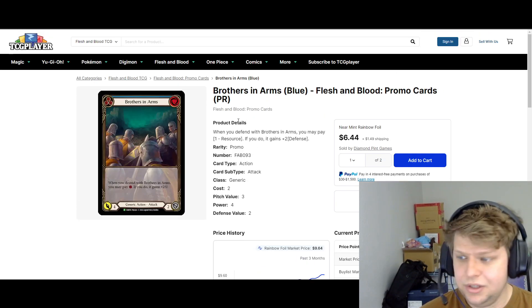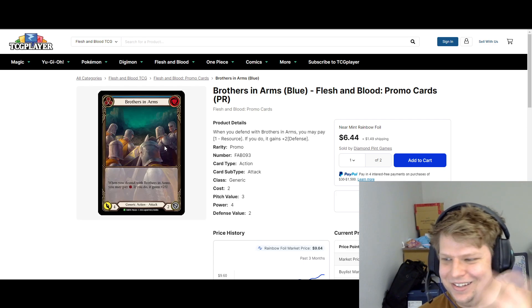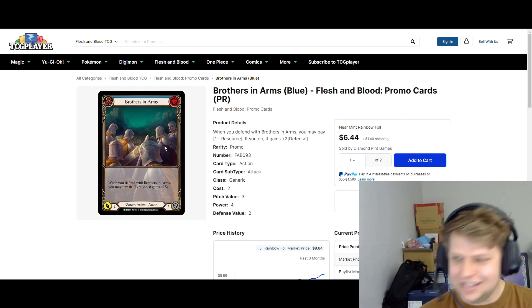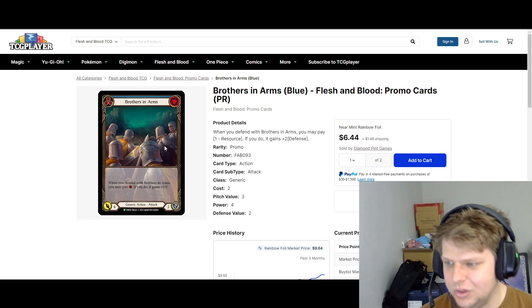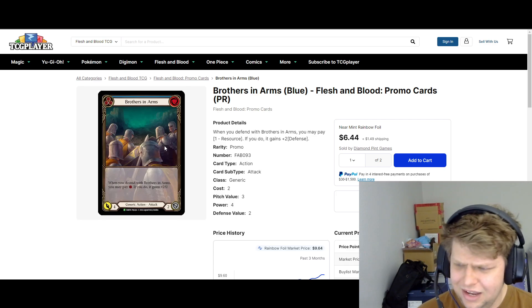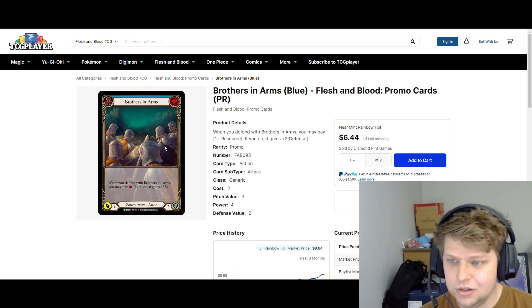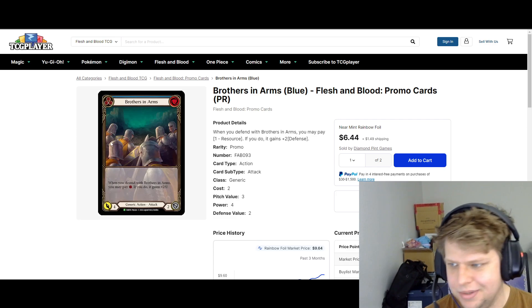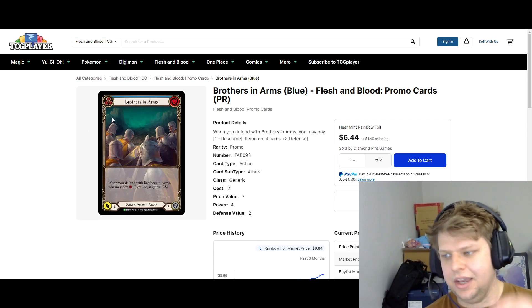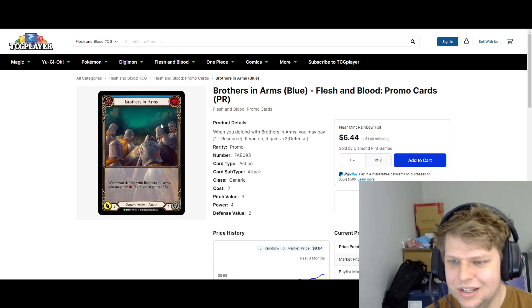Brothers in Arms Rainbow Foil — this is another promo that you had to top eight an RTN from a year ago to get, and you only got one when you top eighted it, and you need three. Icelander plays three of this card. Oldham used to play three of this card. Any deck moving forward that likes to use mana on the opponent's turn will consider Brothers in Arms in their deck. Fantastic card, way too cheap considering how rare it is to get. And again, when you entered that RTN you got one — you need three to play this card. Only $6.50 right now.